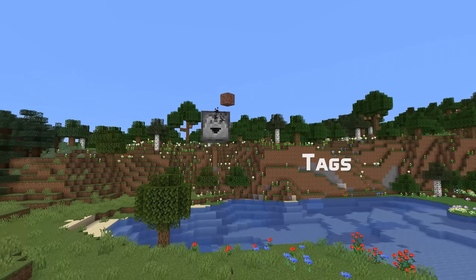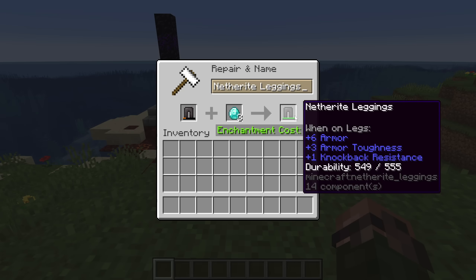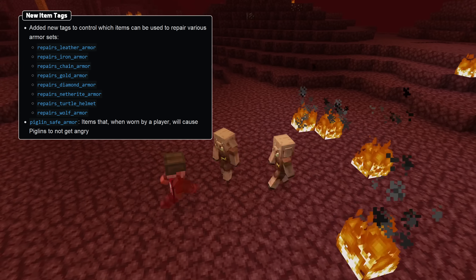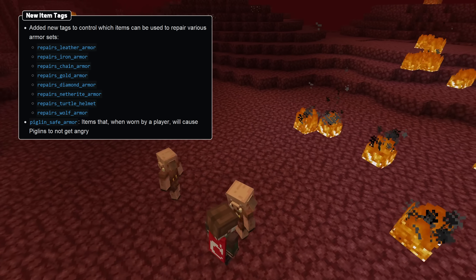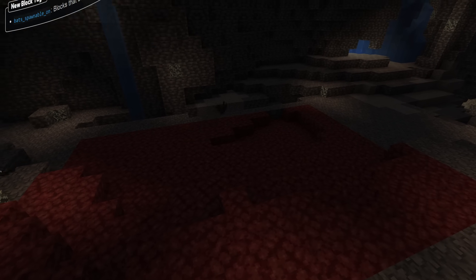And in tag news, there are new item tags for which items can be used to repair different tiers of armor. There's also a new piglin safe armor tag for items that can be worn to prevent piglin aggro, and a new block tag called bats spawnable on for which blocks a bat can spawn on.